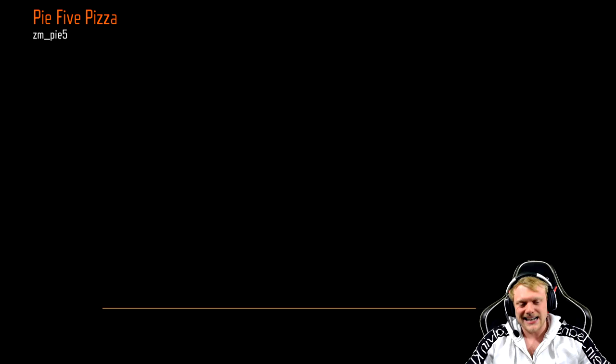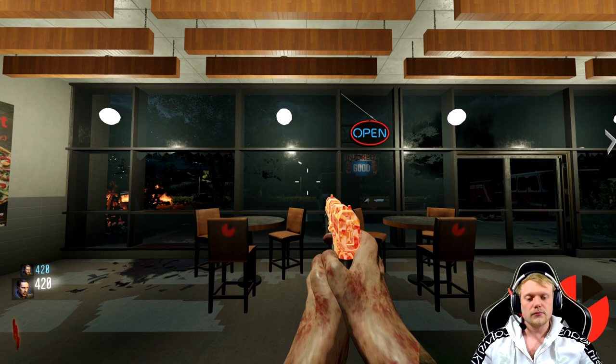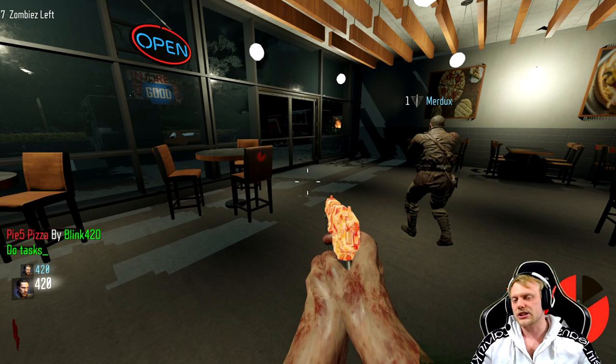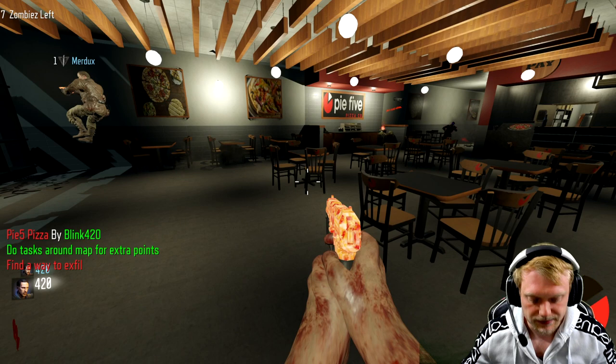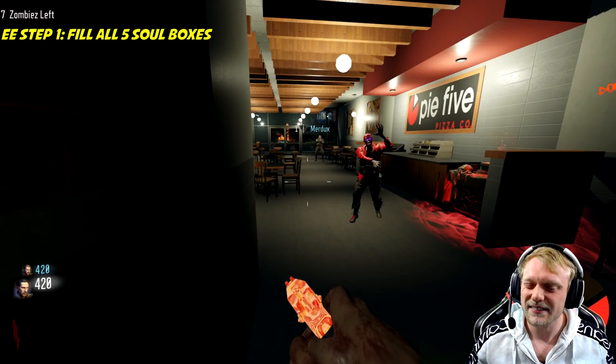Alright guys, Pi Five Pizza — pretty easy Easter egg, not too bad, actually a lot of fun. We're going to show you the main Easter egg and all the fun little side mission stuff. Some of them we're not going to do because they're not really worth it, but the ones that are worth doing we'll definitely show you, as well as free perks and how to get it done. Jason and I already beat it so we're just going to show you how we did it.